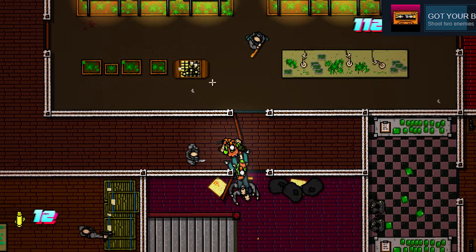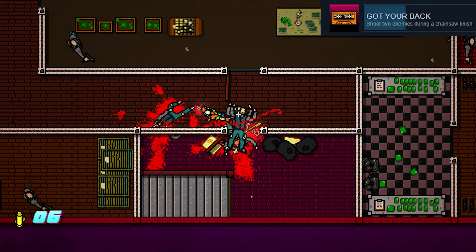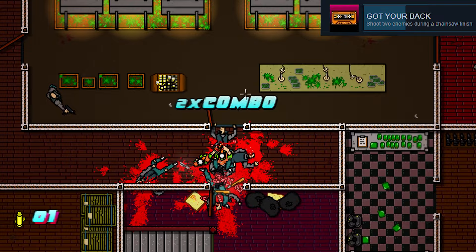Got Your Back: shoot two enemies whilst doing the chainsaw execution — use the Alex and Ash mask. It works when you have around three enemies: knock one down, do the execution, and kill the other two running at you. May take a few tries, yet easy.